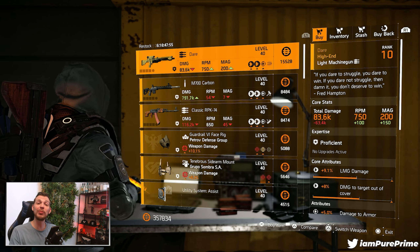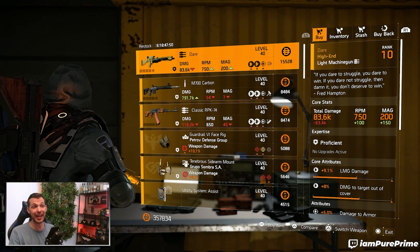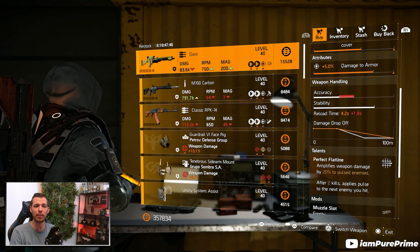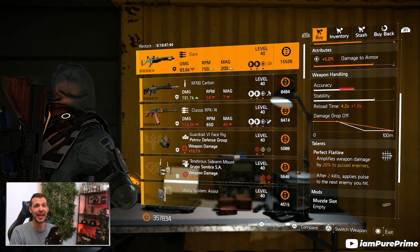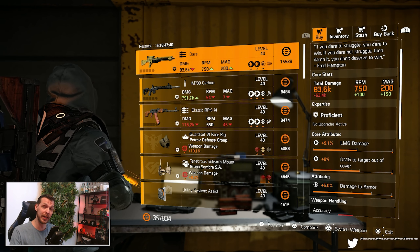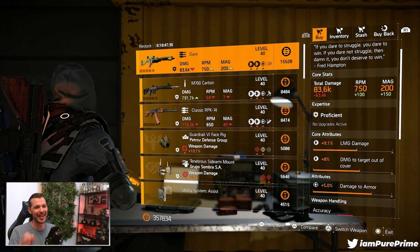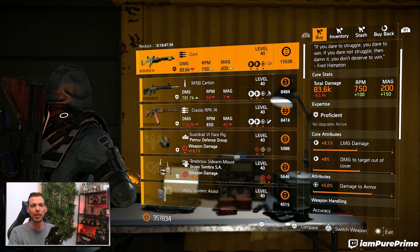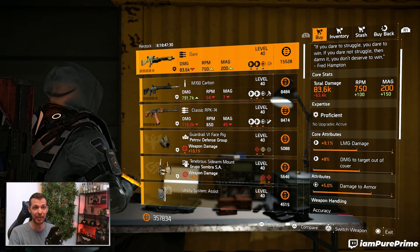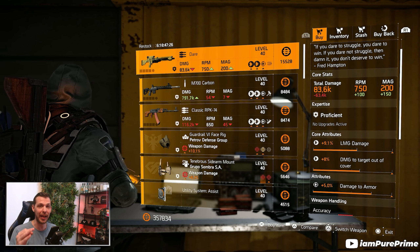At the Castle — I skipped the Theater because it's not worth it — the only thing you might want to pick up is The Dare, the named LMG coming with Perfect Flat Line. It's a great LMG to handle and already comes with damage to targets out of cover and damage to armor. The attributes are kind of low, but roll the LMG damage to the max cap, optimize the rest, and you have a god roll with the right attributes.